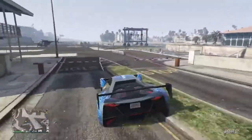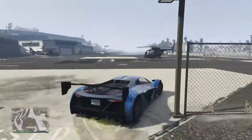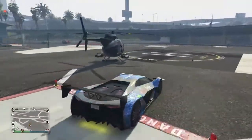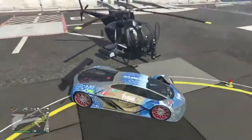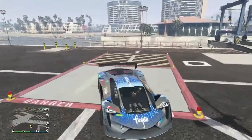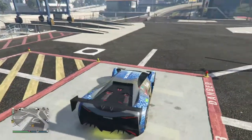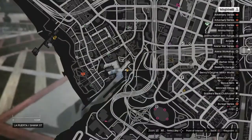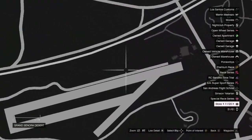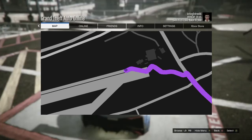I'm going to begin all four trials right here at this helicopter pad location on the west side of the map. This is the helicopter that I'm going to be using, which is the Buzzard. I'm going to begin all the trials right here in this concrete square. For the first trial I'm going to be going to Sandy Shores airfield, and as soon as I get into the hangar I'm going to stop my timer.